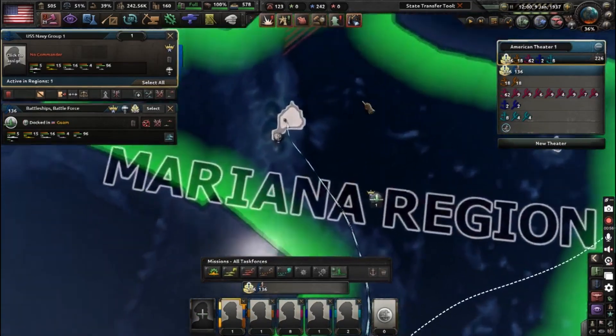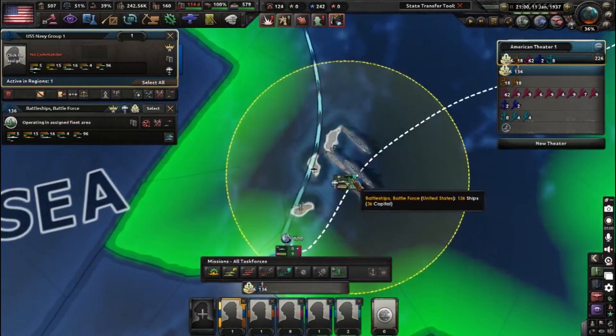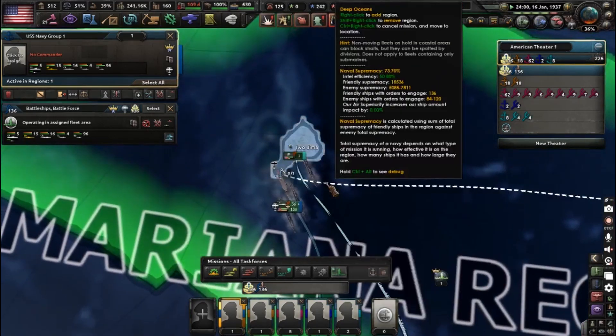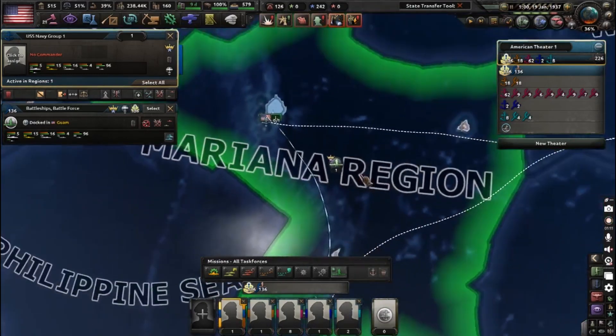Make sure you actually have it assigned. You can see the division being sent and the fleet that's going to escort it. That's how naval invasion support works.